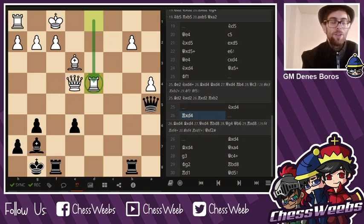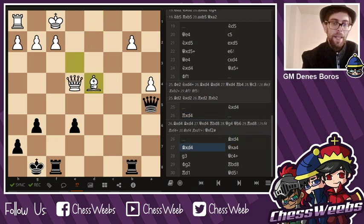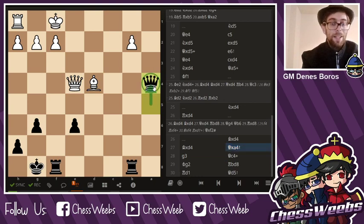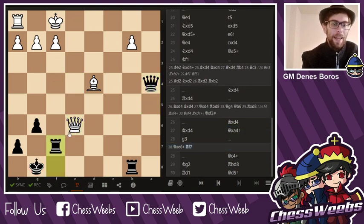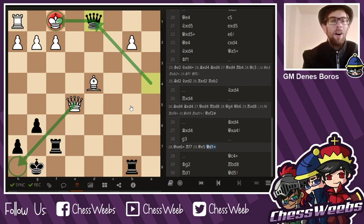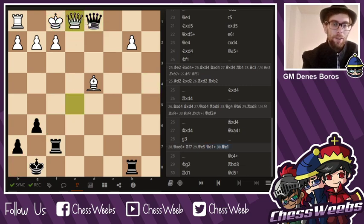So my opponent had to go for rook takes d4, bishop takes d4, bishop takes d4, queen takes a4. Precise calculation — I noticed that queen takes e6 is just one single check, and queen e5 is a little too late because I have queen d1 and you are not going to get on h8. Therefore, I'm the one who's winning. Queen e1, queen takes d4.